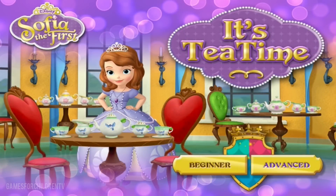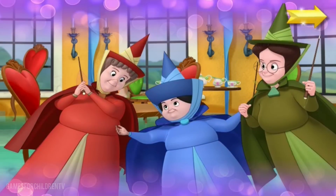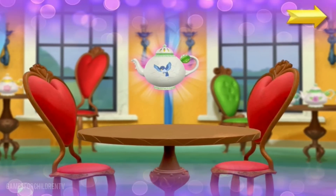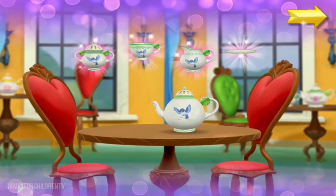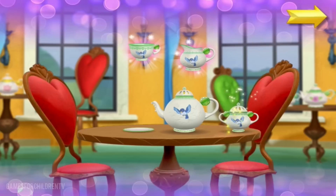Advanced! Welcome to the Royal Prep Tea Room! Sophia is about to serve tea to her friends with an enchanted tea set that floats in the air. Before the tea party can begin, Sophia must find all the pieces of a tea set. Once we have a set, Sophia will be ready for her party.